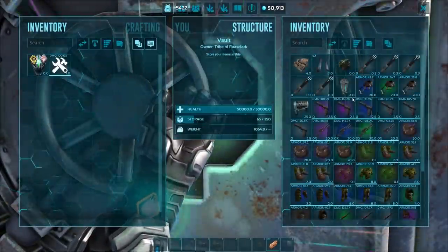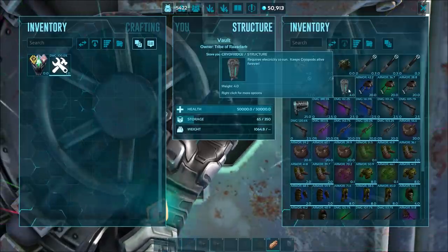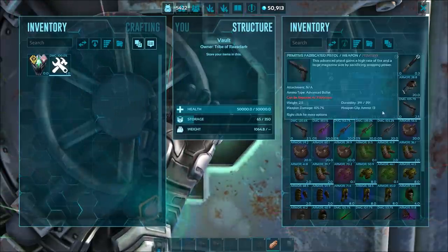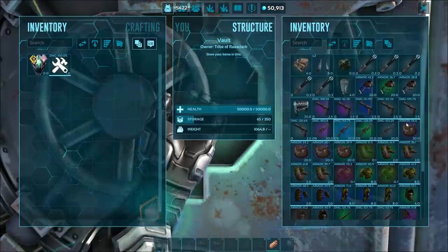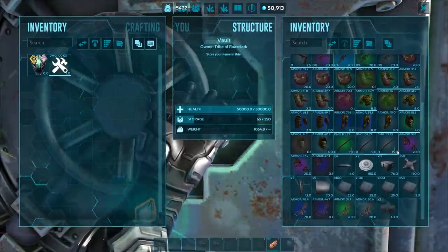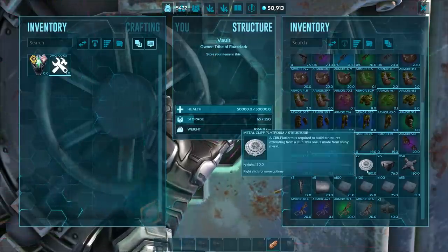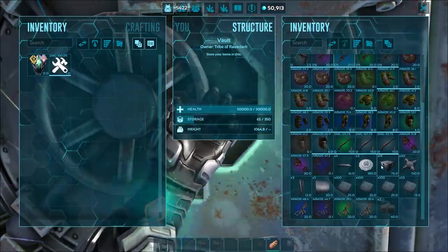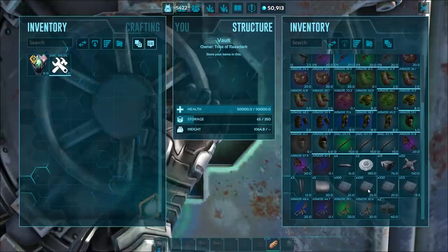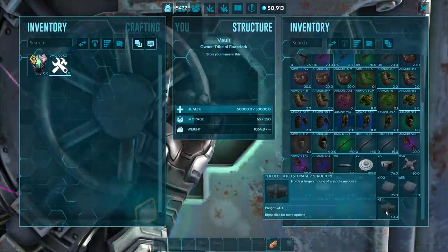And in orange: charge batteries came once again, a behemoth gate, a cryo fridge, an egg incubator, plentiful fabricated pistols, gas bag saddles, ghillie, flamethrowers, long necks, megalosaurus, more forgiving with metal structures, especially polymer, and pretty decent on spino saddles and dedicated storage.